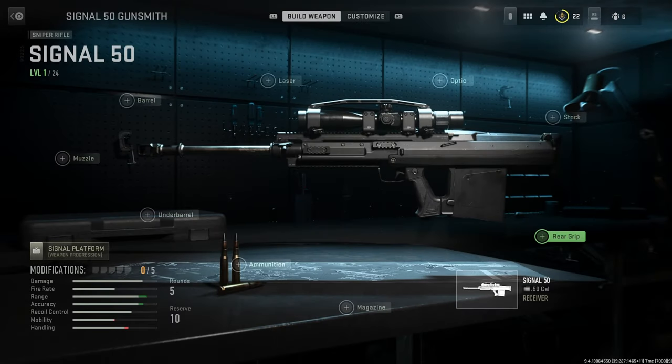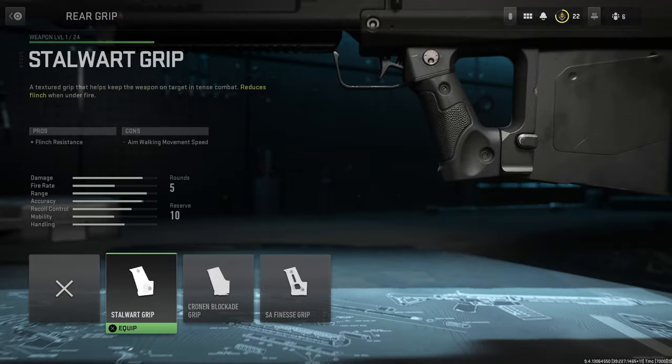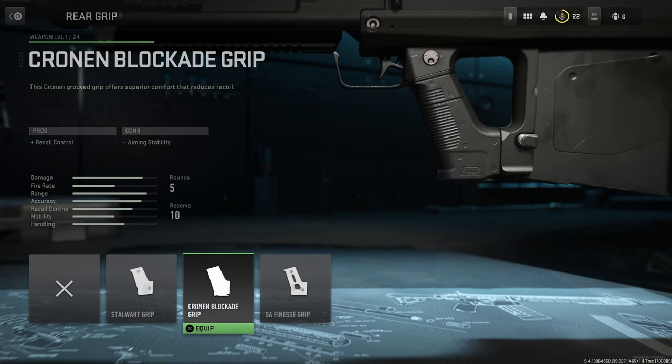Welcome back, Erog here. We're going to be doing the Signal 50 sniper rifle. If you want to see a loadout for aesthetics at the end, do stick around. We're going to start with the rear grips as always. For rear grip we have the Stalwart Grip, the Cronin Blockade Grip, and the SA Finesse Grip.